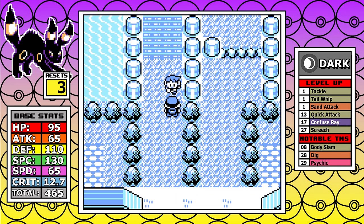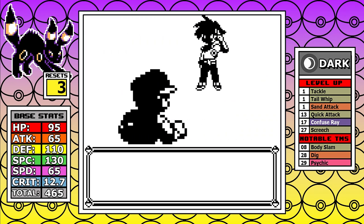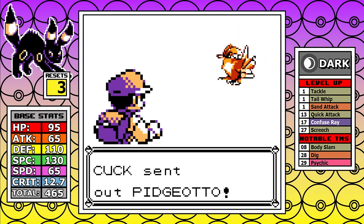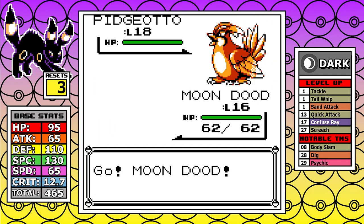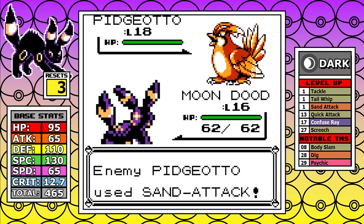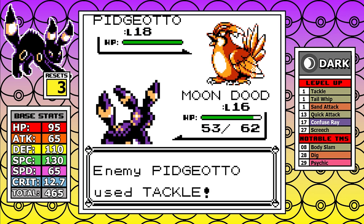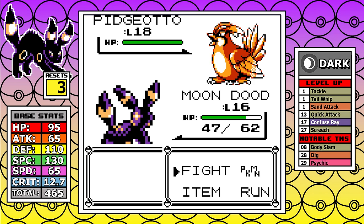This takes us straight into Rival number two, and a lot of these cross-gen runs we don't really talk about some of the early battles, but keep in mind I've messed around with this run several times, and this one is tough. With Pidgeotto, you just don't want to take a Sand Attack as always. Being level 17 would be ideal, but I'm trying to balance in-game time with grinding.